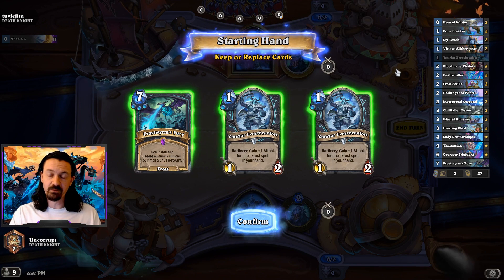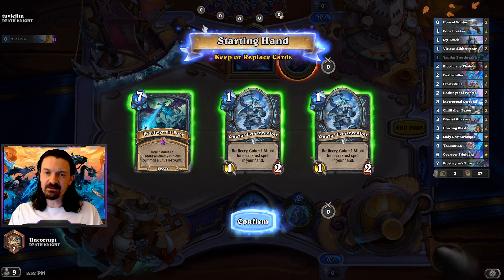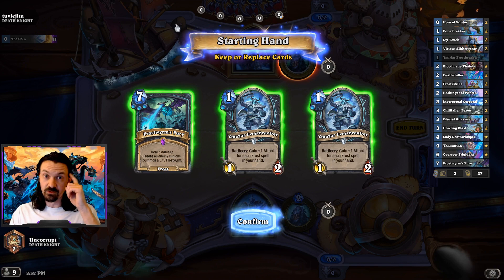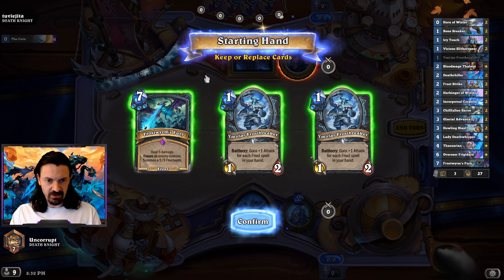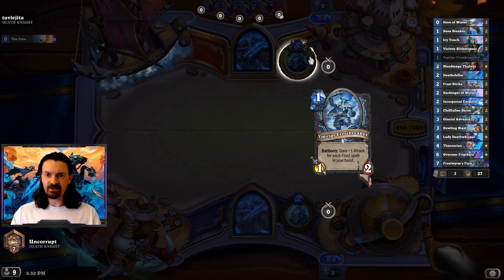I'm also going to be trying to explain what my opponent is trying to do. Right off the bat it looks like we're up against Death Knight, keeping in mind it could always be a Rogue — got to try to remember that. We're going to keep one of our one drops and then mulligan everything else.